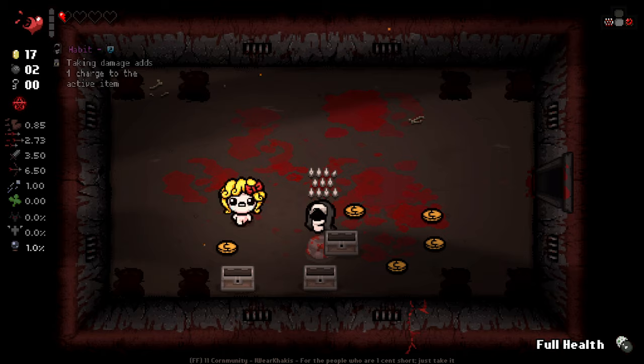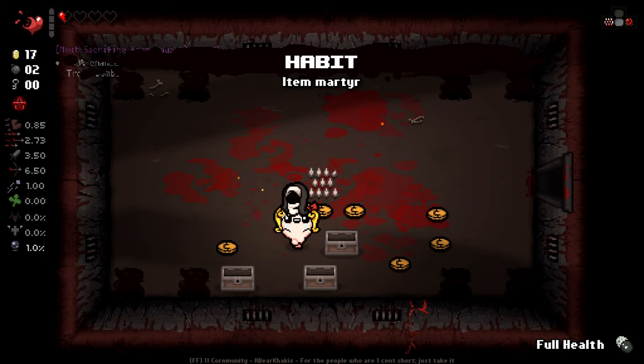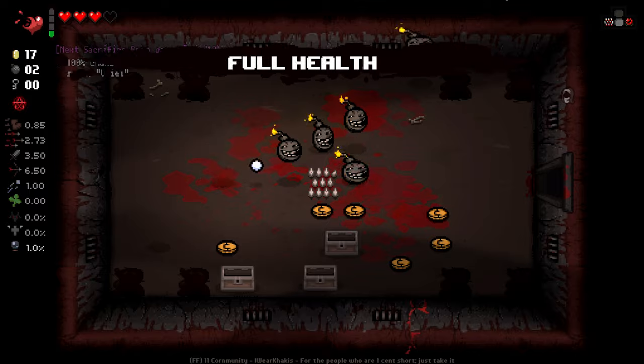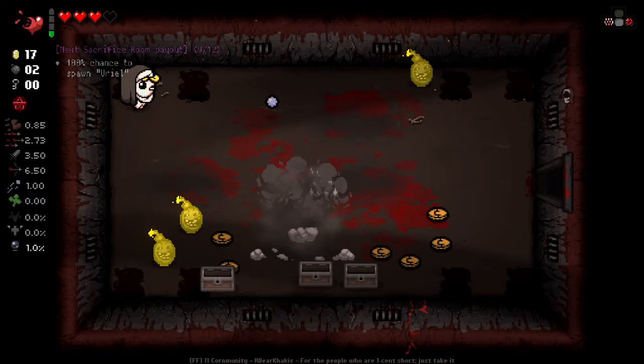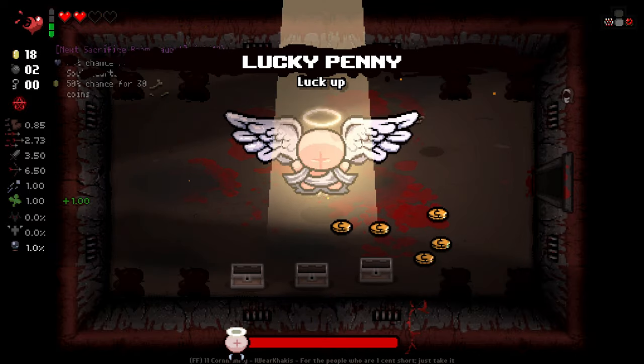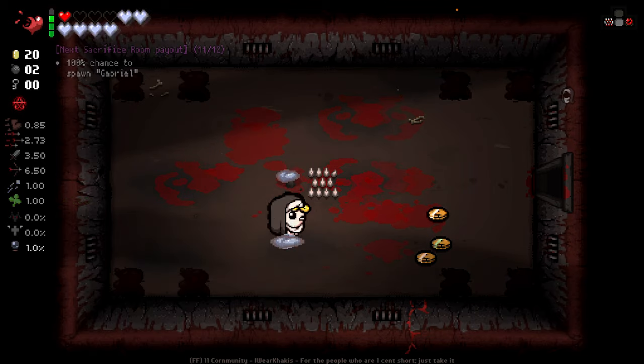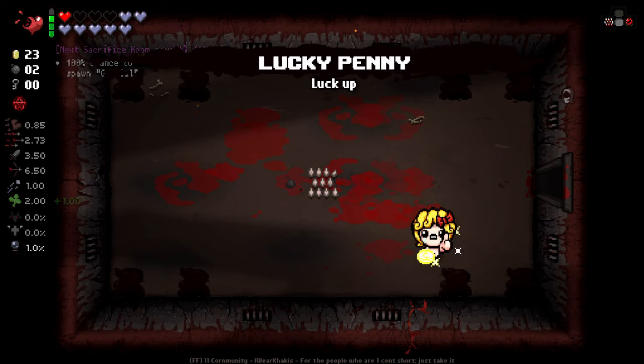Another heart there. Oh, we got Nun's Habit — we like it! Could be pretty interesting for us. And then we'll go on with the Troll Bombs; they won't do too much to me. I'll quickly hop in and out of here. Beautiful stuff. Pretty good start to a run.